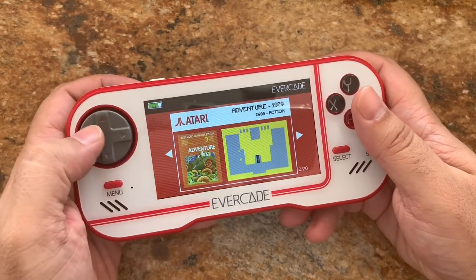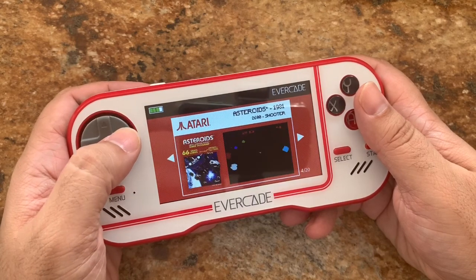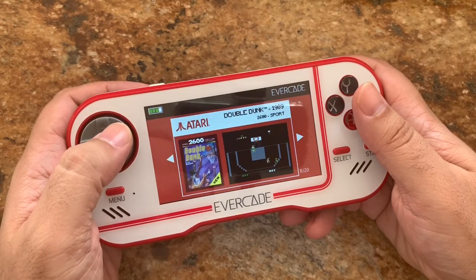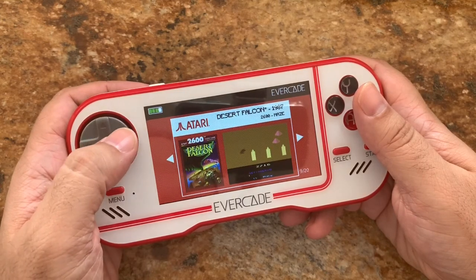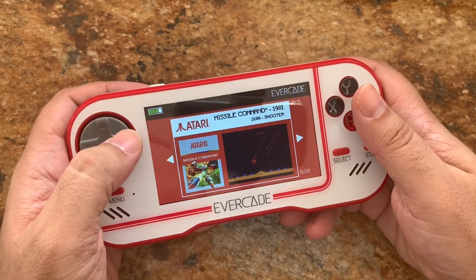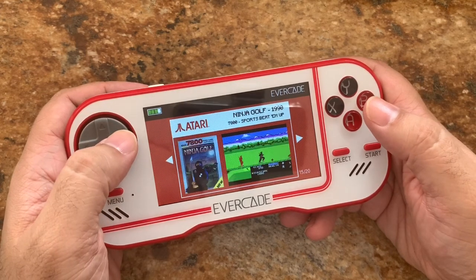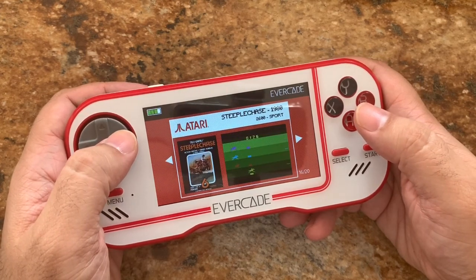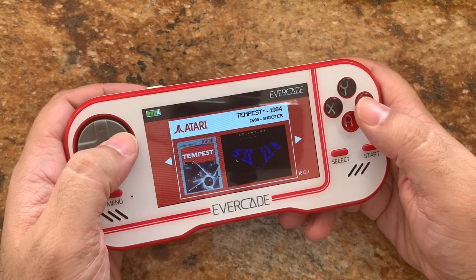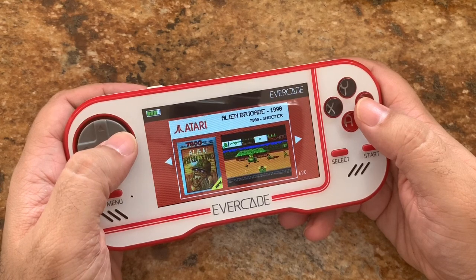All right, the full game list is: Alien Brigade, Adventure, Aquaventure, Asteroids, Canyon Bomber, Crystal Castle, Centipede, Double Dunk, Desert Falcon, Food Fight, Gravatar, Missile Command Classic, Motor Psycho, Night Driver, Ninja Golf, Steeplechase, Sword Quest Earthworld, Tempest, Video Pinball, and Yards Return. And that would be it.